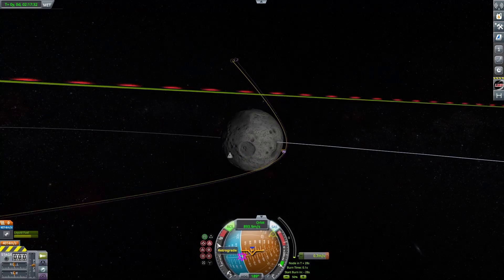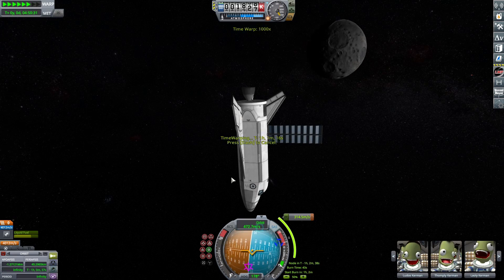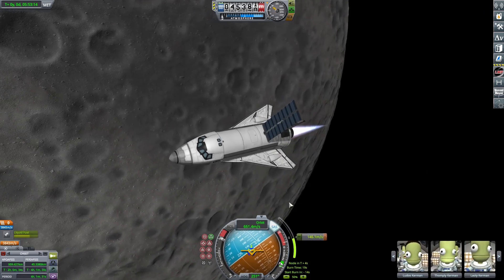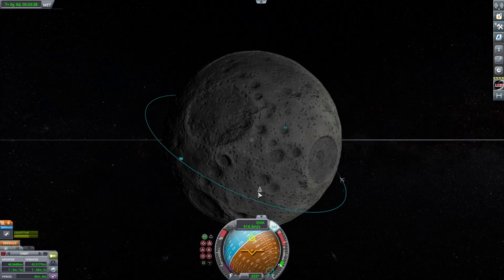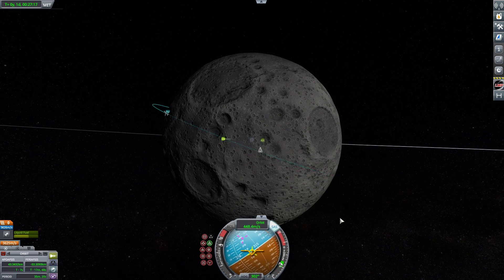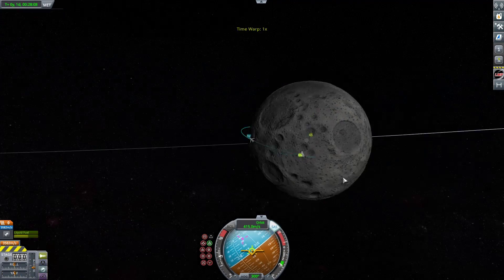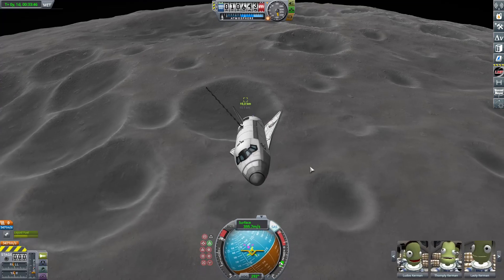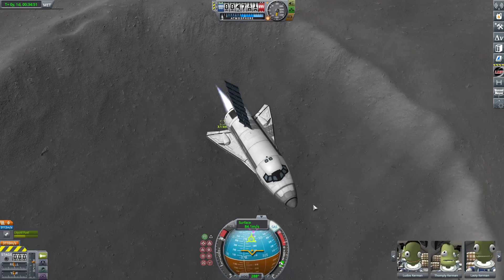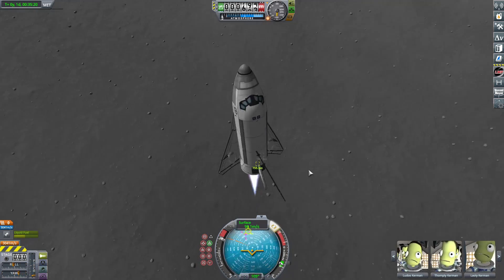The Kerbal isn't at an equatorial place so we have to change our inclination. We can fairly accurately target the landing site — almost like a Starship flip maneuver. Landing gear down, and here we go — we've made it. You can see the Kerbal command pod and his broken rocket, and we've landed. Nice little landing, nothing broke.